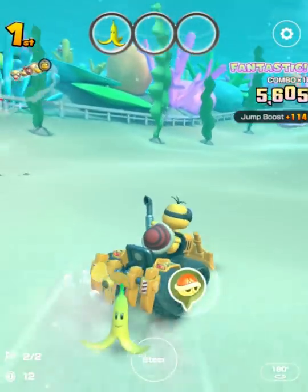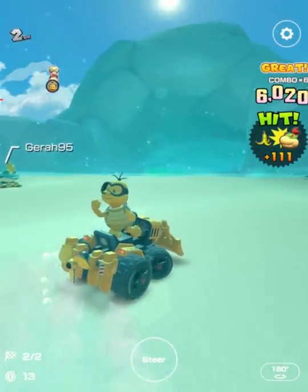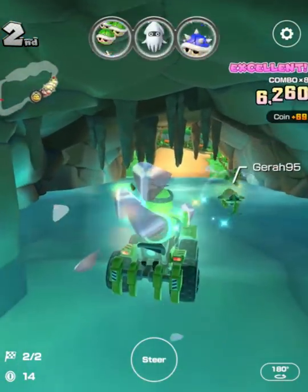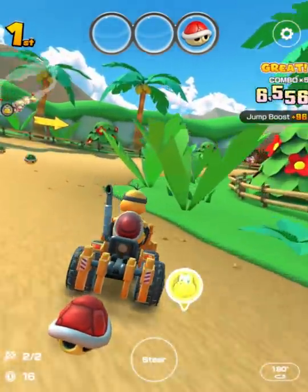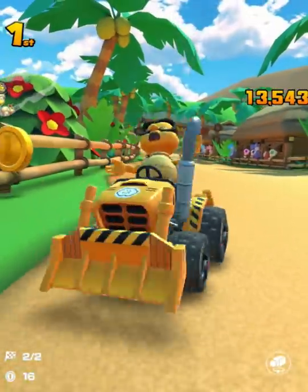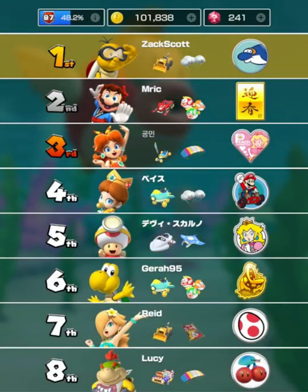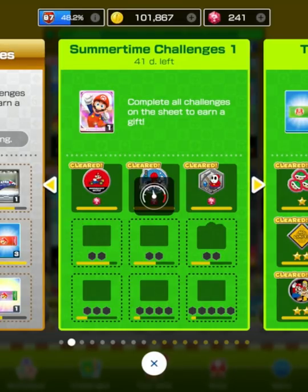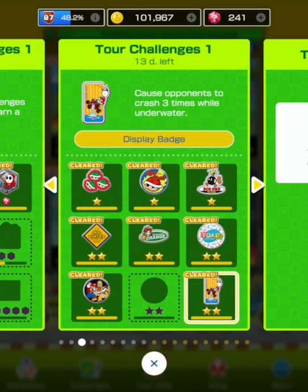I think the theme is they're doing a lot of stages that have Cheap Cheaps in them. I put it back — why did I drop it down, I didn't mean to. Oh no, don't hit the banana. Going off to the side — hopefully. Why am I not going fast? This red shell is going to be my protection in case anyone attacks me. Almost got myself with that. First place again! Cause the opponents to crash three times while underwater — perfect because that was an underwater stage, what a perfect time to do it!